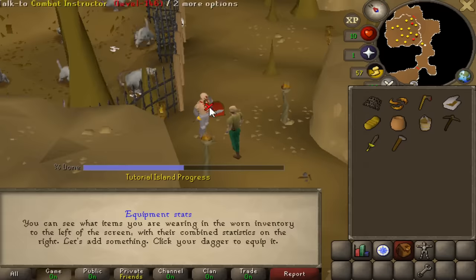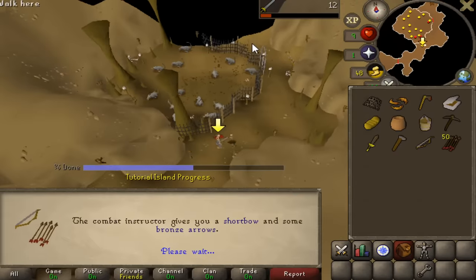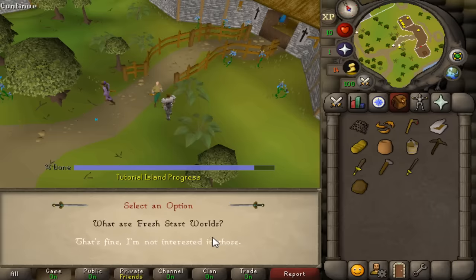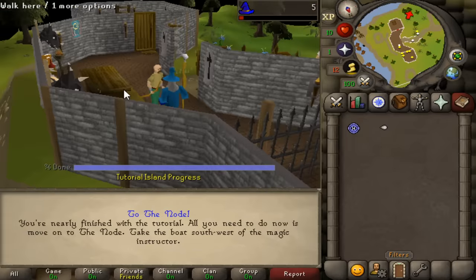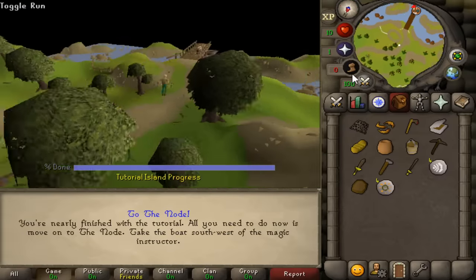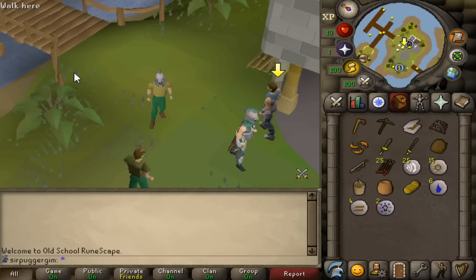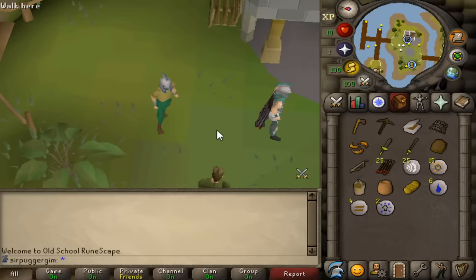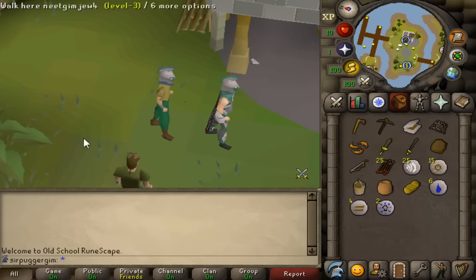Now there's another bug that was shown to me in-game in a live demonstration, and it requires a Group Iron Man account. Apparently the bug is being abused to profit billions by a few groups. There's a new area on Tutorial Island with a dock that takes you to the Group Iron Man node. Group Iron Men are supposed to be able to trade within their group but not with anyone else. There's also ranked Group Iron Men, which the high scores track, and then unranked, which the high scores don't track. Unranked Group Iron Men can leave their group and join a new group with a two-week cooldown timer.